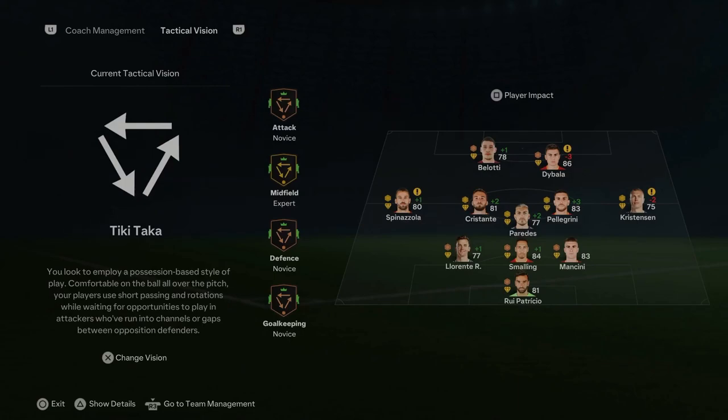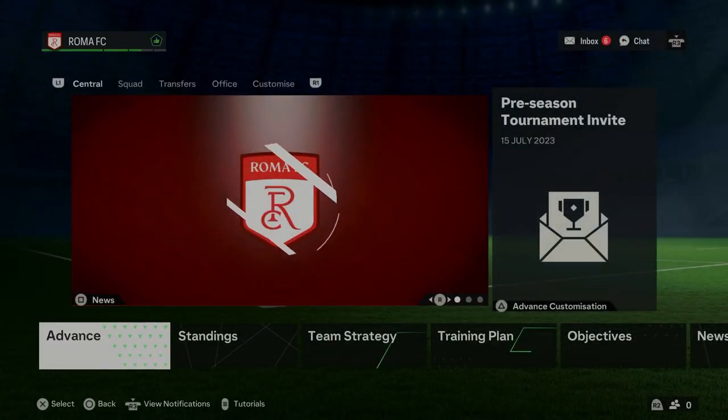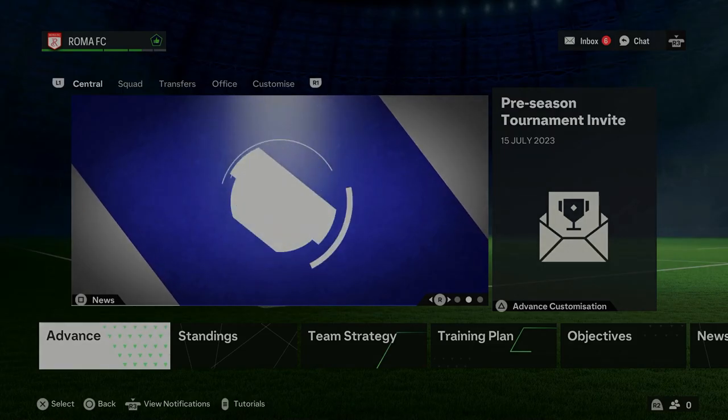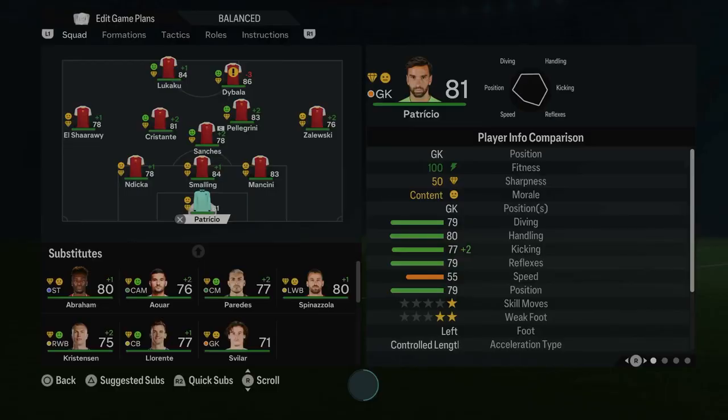We're done with the coaching setup. I want to try and keep the ball, and we've got three center backs and wing backs as well, then two strikers where one drops off and picks up the ball. Let's see how it goes - I obviously haven't played the game yet. I'm going to sort out the team and come back and show you guys what we've got.